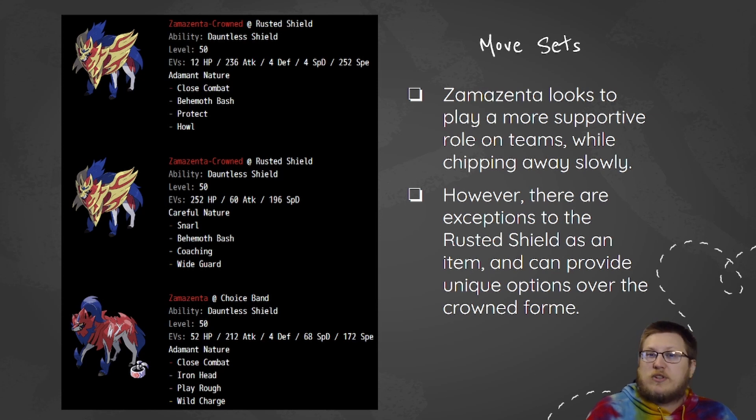We also get access to Wide Guard, which is very powerful in this format. Things like Kyogre, Groudon, Calyrex Shadow, Calyrex Ice — there's a whole lot of spread damage right now, so having access to Wide Guard even on your restricted is a good thing. Don't fear using Wide Guard on your restricted, because overall Zamazenta is going to be a support first. You're not going to have to worry too much about offensively pressuring and trying to one-hit KO Pokemon on this set.